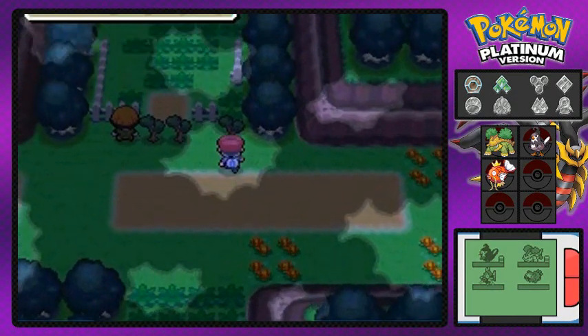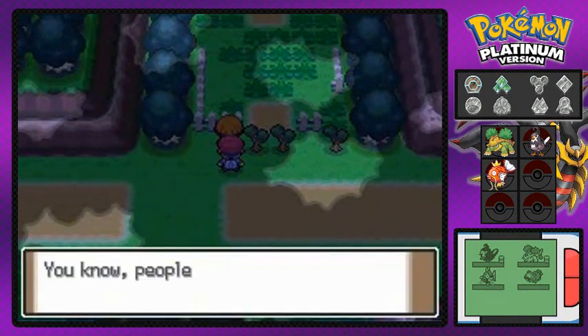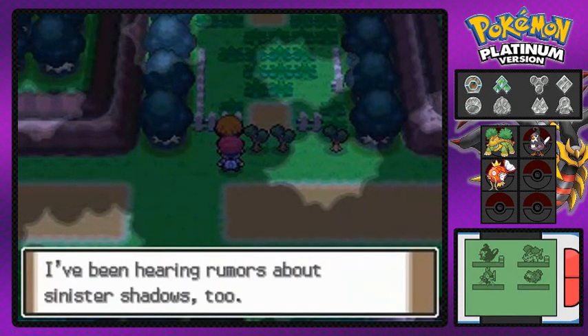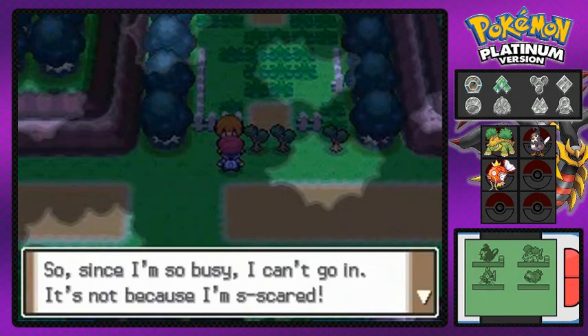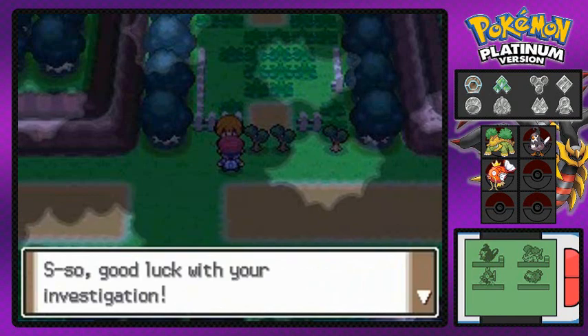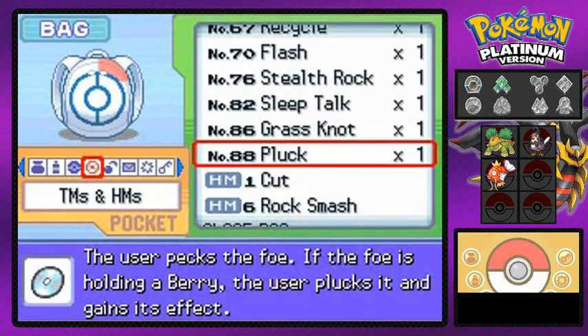The Eterna Forest — right now we will be able to find the Eterna City Gym Leader Gardenia, and she's telling us about a haunted house right around here. She's talking about old ghost-type Pokemon and whatnot. She came here for investigation. She's not trying to admit that she's scared, but she is — she's really scared.